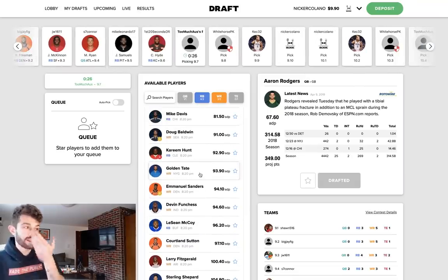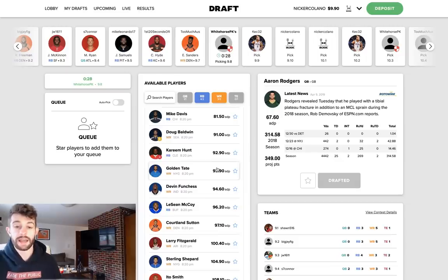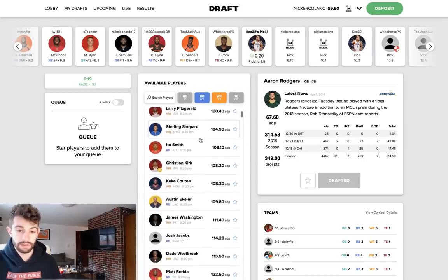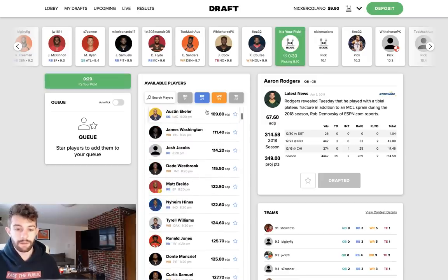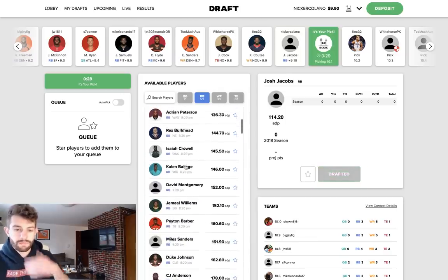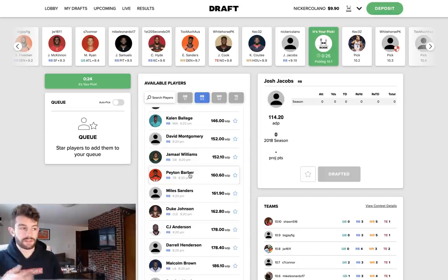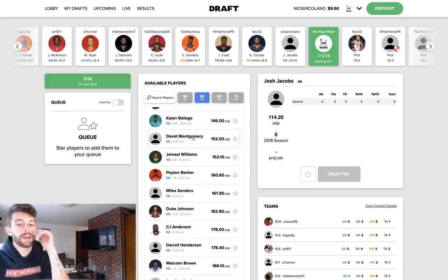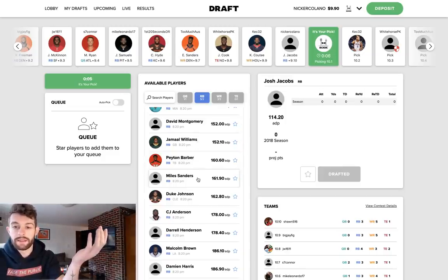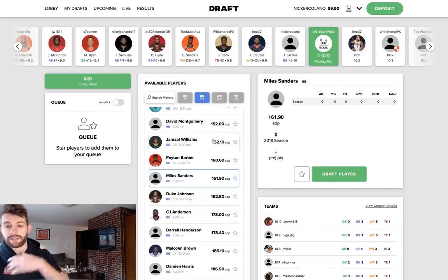I'm telling you — Jacobs is going to get picked in the first round by the Raiders, probably at pick 24, and then his ADP is going to shoot up to the fourth or fifth round. Get on Draft right now and take advantage of that arbitrage, as the podfather likes to say. Doug Baldwin — I have no faith in him, I probably won't be touching him. There are not a lot of players I like on this list. I love Christian Kirk. He grabbed a running back — watch, this is going to set off the chain of events. I'm going to go with Josh Jacobs here.